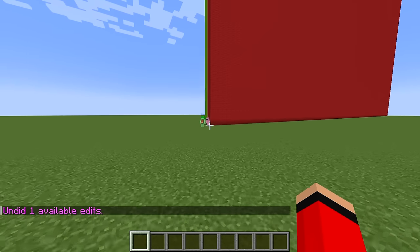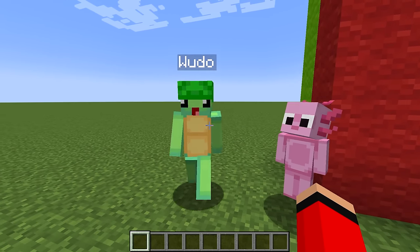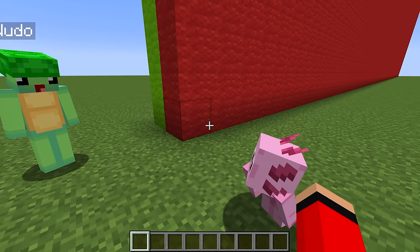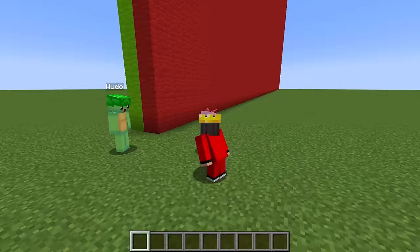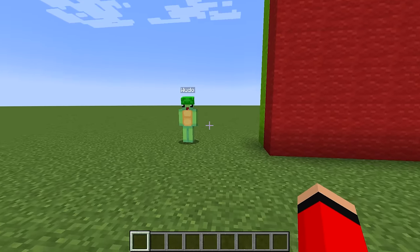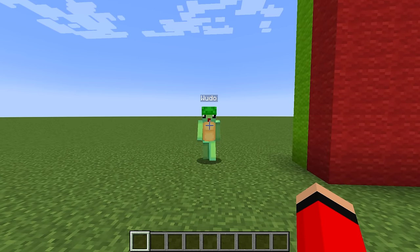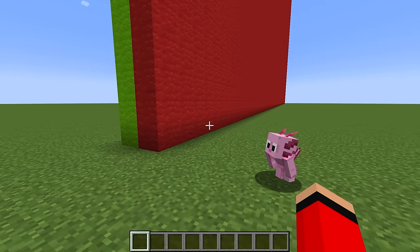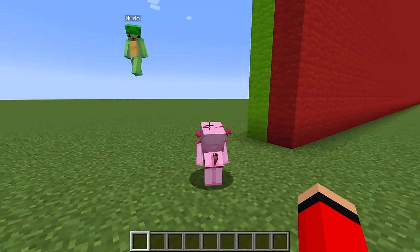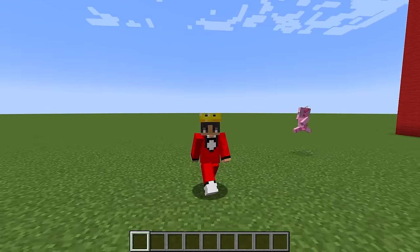Hey guys, are you ready to build? Yeah, I'm ready to build. Mongo, I know that I'll be able to destroy you. Well, you'll have to destroy both of us because I'm gonna be building with Mongo. Wait a second — Axie's gonna be on my team. It doesn't matter who you have on your team, Mongo. Me alone, I'm the power of a hundred builders. Good luck, because you're gonna need it. You don't even know what we're building — the first round's gonna be a restaurant!